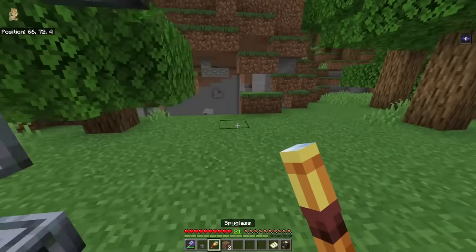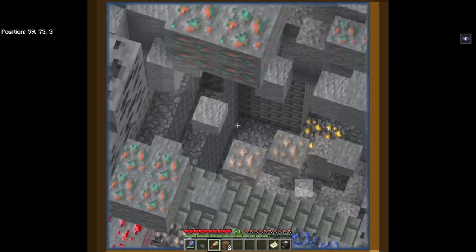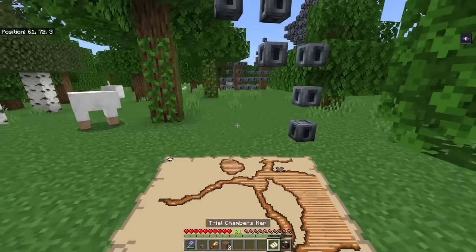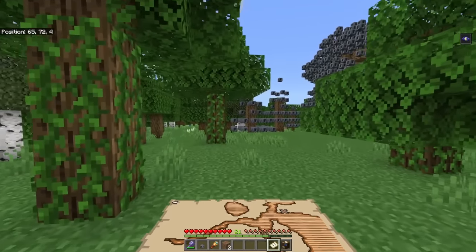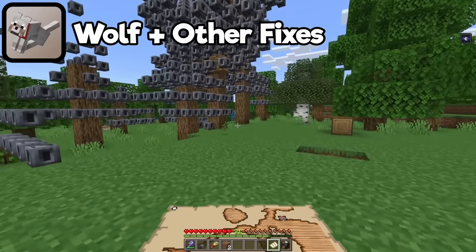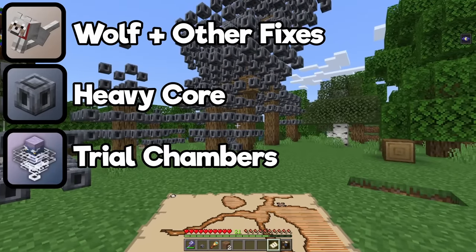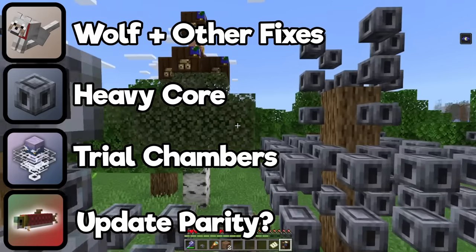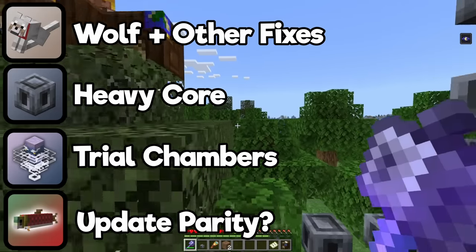No longer will you have to search with a spyglass underground and desperately hope for some tough bricks, but instead there is a dedicated map specifically for this. How does all of this work and more? Let's explain in today's five-part news video. We'll start with the wolves and the other bug fixes before talking about the heavy core, the trial chamber, what wasn't answered this week, as well as the fact that this actually released for Bedrock on a Wednesday — something that is bizarre but hopefully the start of something new.